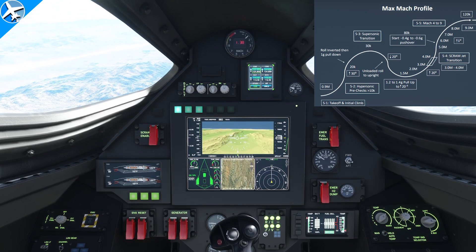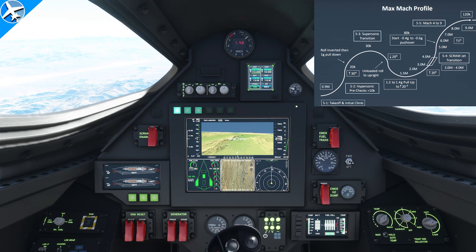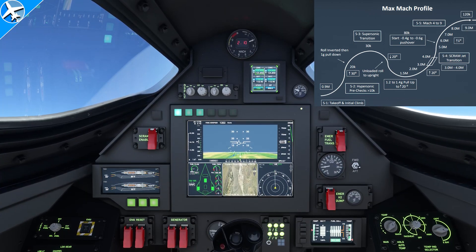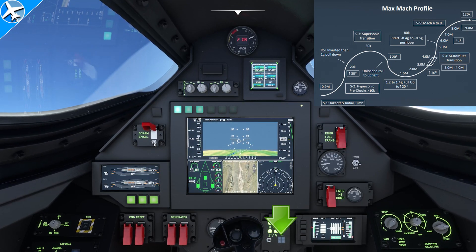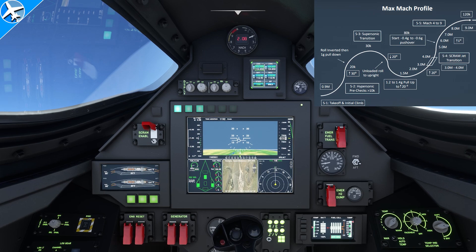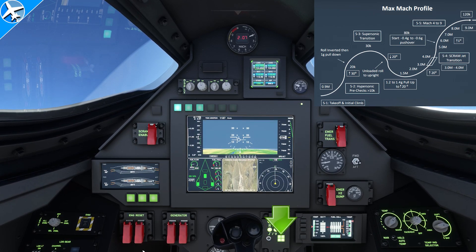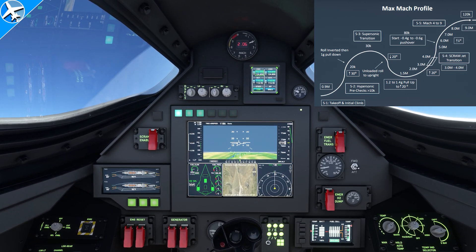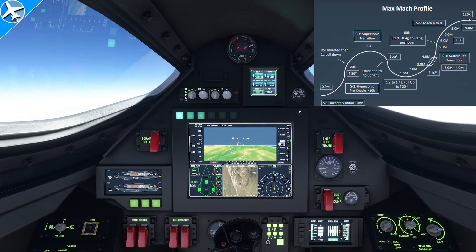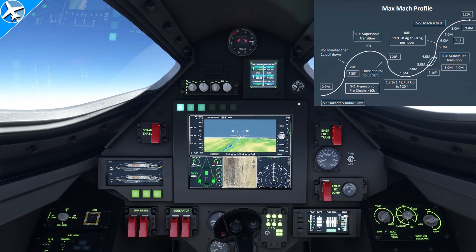The next step is to get to Mach 3 — that's where the magic happens, so let's fast forward to that point. As the aircraft approaches Mach 2, the button you have to press to enable the scramjet is that button right there. The scramjets won't turn on until you reach approximately Mach 3.0, as you'll see in just a second. To save time, let's fast forward to Mach 2.9 to show the acceleration rate without scramjets and with scramjets.